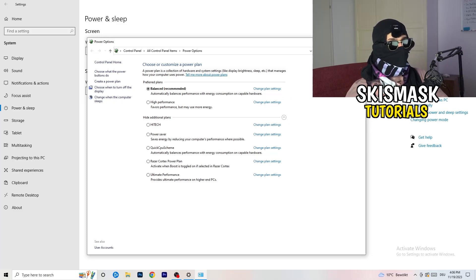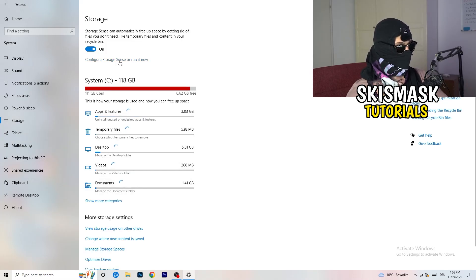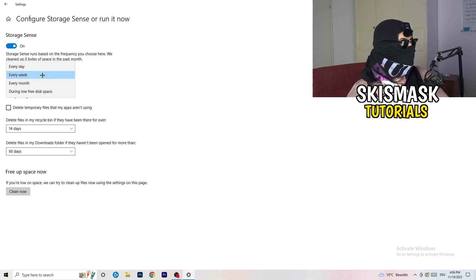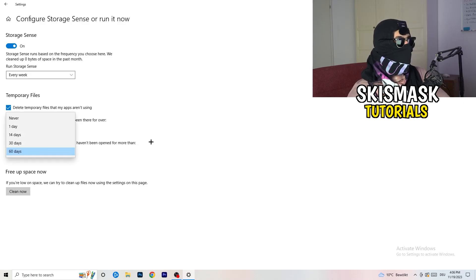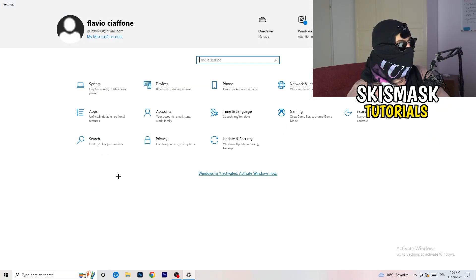Go back to System settings and click on Storage, then Configure Storage Sense. Turn on Storage Sense and set it to run every week. Enable deletion of temporary files that apps aren't using. Set files in your Downloads folder that haven't been opened in more than 60 days to be deleted. Then click Clean Now — it will take a while but it will help a lot.